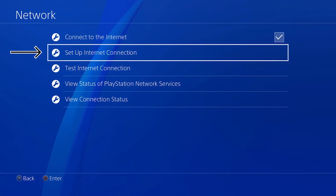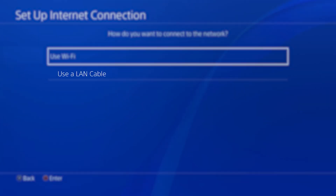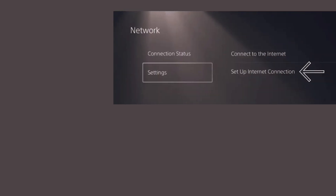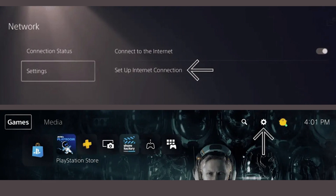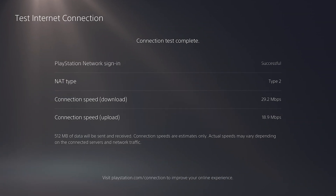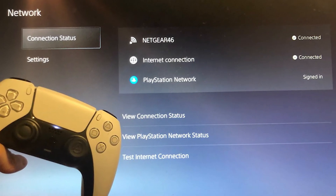On your PS4, go to Settings > Network Settings and set up the internet connection as if you're doing it for the first time. Pick 'Use LAN Cable' and select the easy connection method. On the PS5, go to Settings > Network > Setup Internet Connection and it will automatically scan and set up your ethernet connection. Make sure to select 'Do Not Use a Proxy Server' when prompted, then test your connection to confirm everything worked.